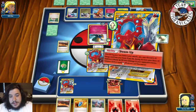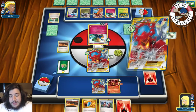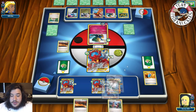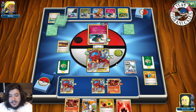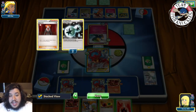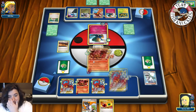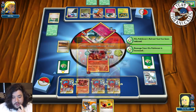We get the Volcano and Energy Retrieval. We put down Volcanian and attach to it. We retreat into the last Volcanian and Power Heater for the knockout — 120 damage. We put a Fire Energy on this Pokémon and another Fire Energy on one of the Volcanians. We're down to three Prize cards and draw a Trainer's Mail.